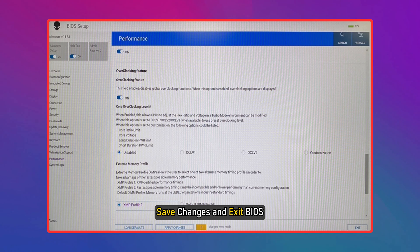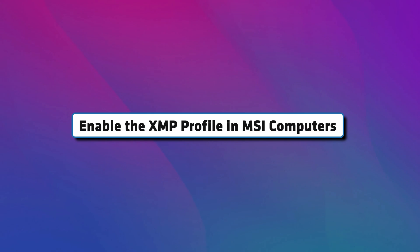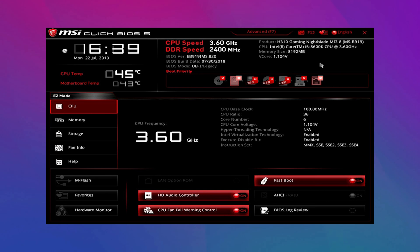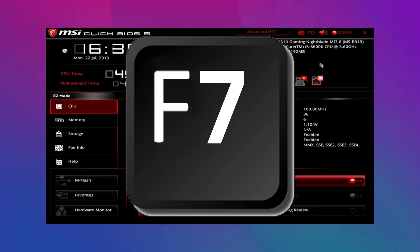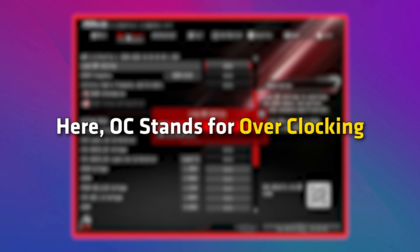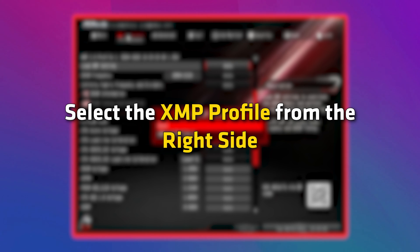Save Changes and Exit BIOS. Enable the XMP profile in MSI computers. If you have an MSI PC or laptop, enter BIOS and switch to Advanced Mode by pressing the F7 key or clicking on the required option. Select OC — which stands for Overclocking — from the left side. Select the XMP profile from the right side.